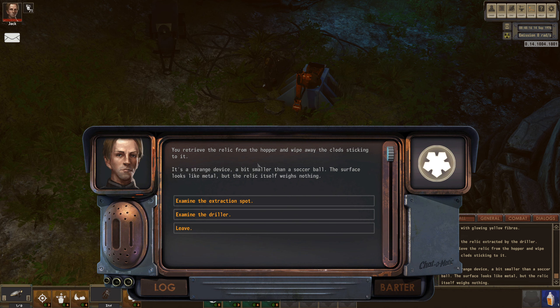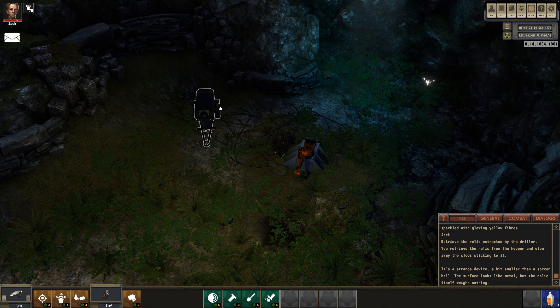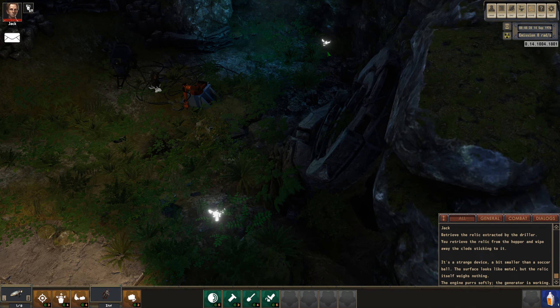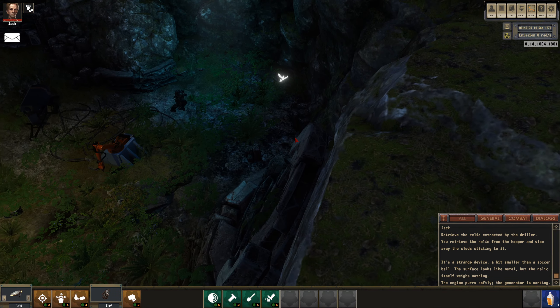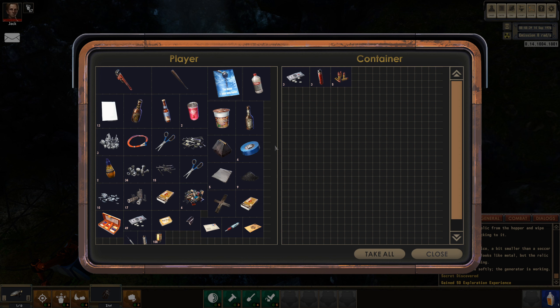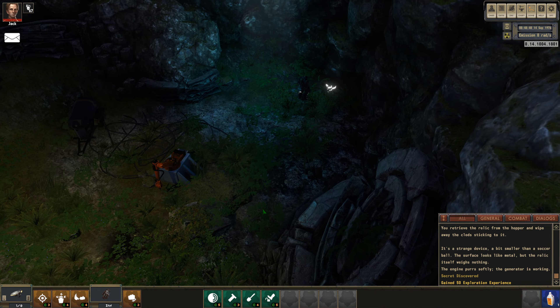You free the relic from the hopper and wipe away the clawed stick - it's a strange device, a bit smaller than a soccer ball. The surface looks like metal but the relic itself weighs nothing. Let's turn the generator off because it's making a lot of noise - oh, I can't. Let's see what's over there... that's just a light. Oh wait - secret discovered! Where?